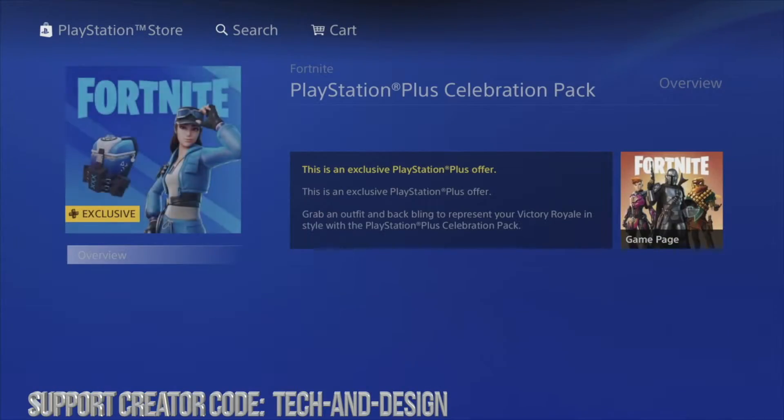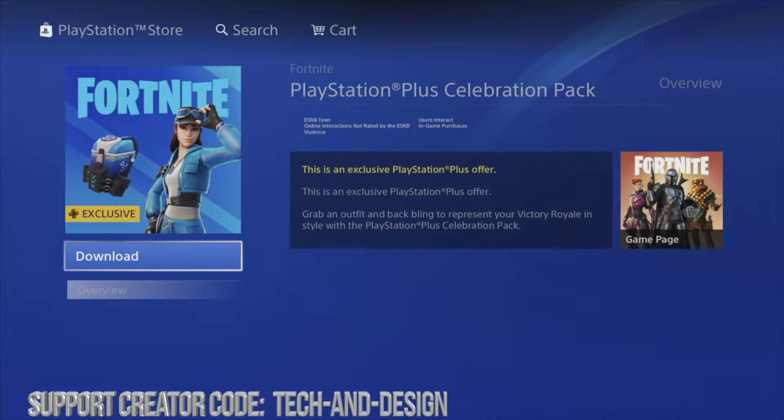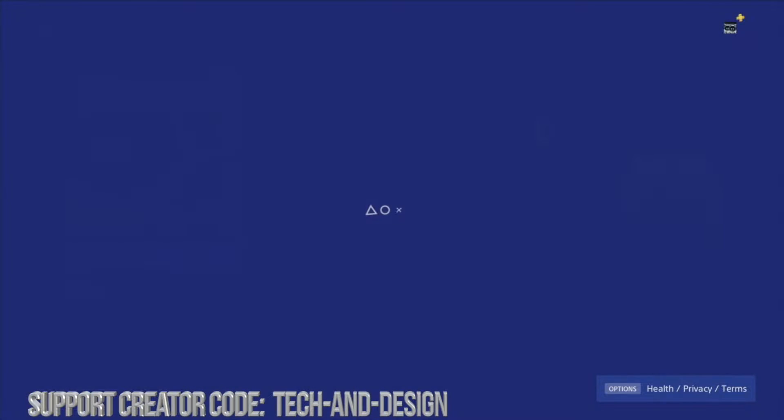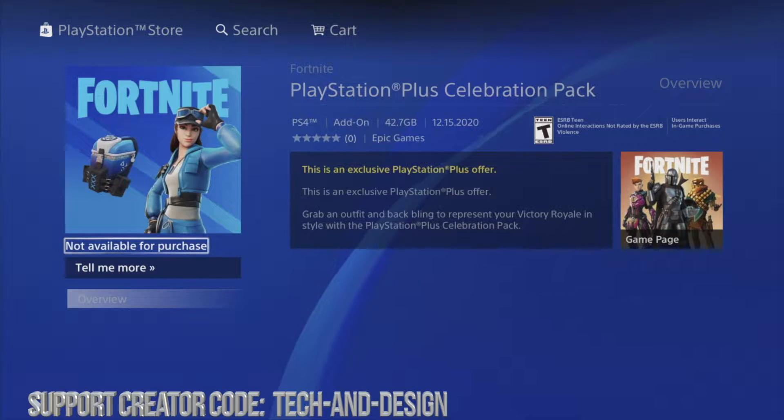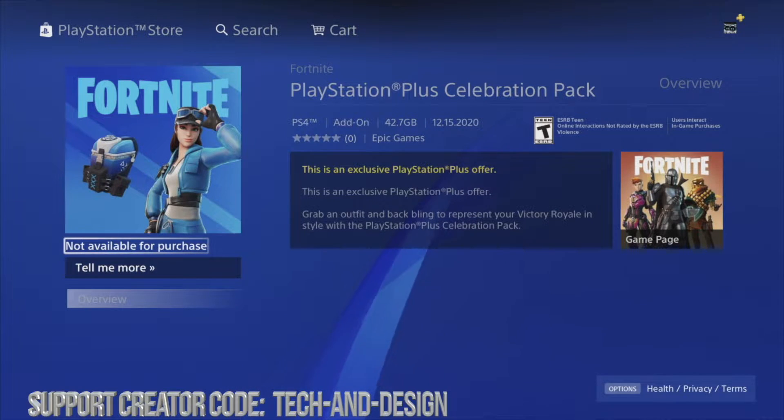Here's my exclusive — you need your PlayStation Plus membership, then you can just download it. Don't worry if you get an error saying 'unavailable' or 'not available for purchase' — it's okay, it's still gonna work. You can still launch Fortnite and it will work, and that's something really frequent that happens with all of these add-ons.